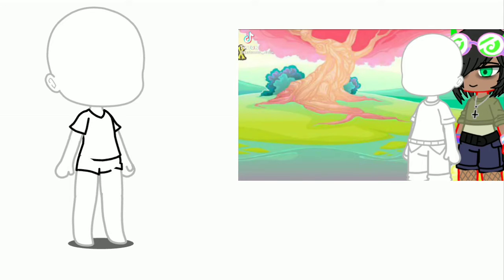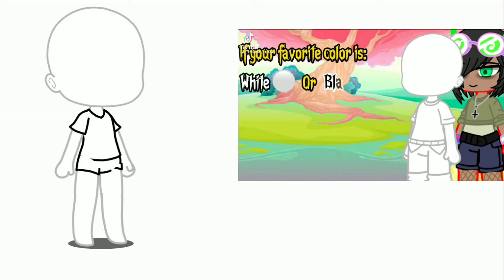Make your own weird Koro Z. If your favorite color is white or black, you get them as your skin color. If your favorite color is anything else, you can use that as well.